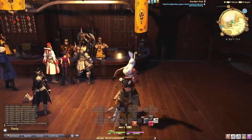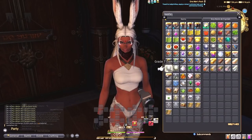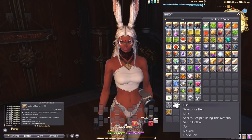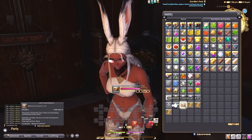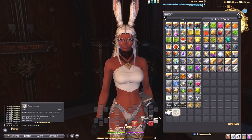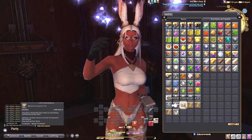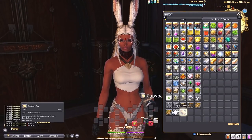These are sellable on the market board. So not only are you filling out your achievements and your collections, but you also have a chance to sell something for a super high price. The few I got from this container — they all sell for at least 1,000 gil and up, between 1,000 and 10,000 gil.